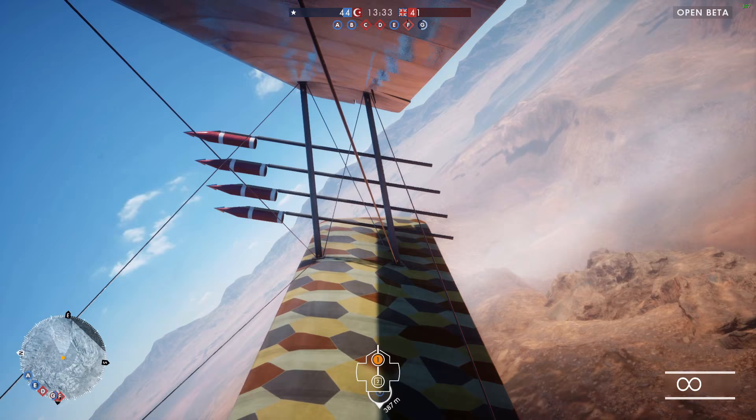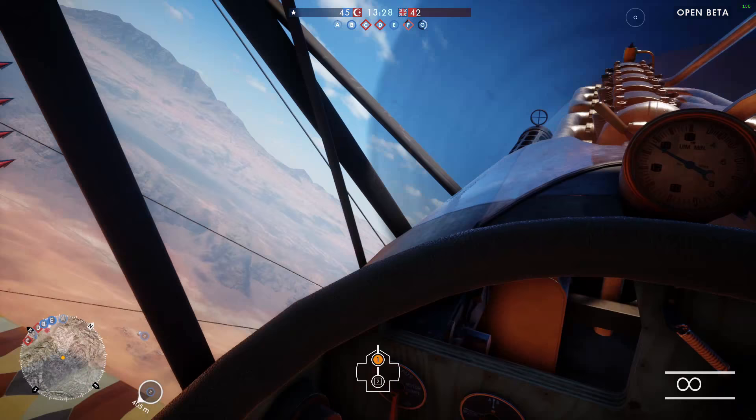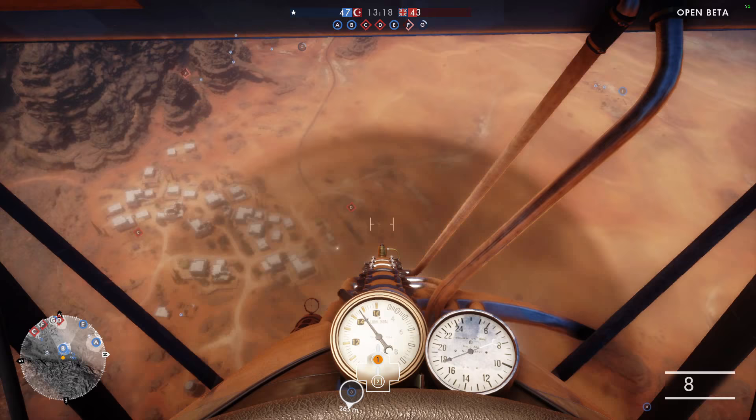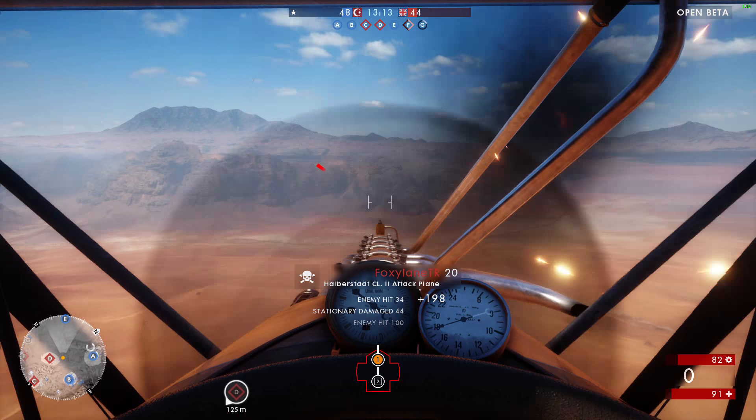Seems impossible to land the planes — maybe they're not desert planes, I don't know. Every time I've tried to land a plane it's just exploded a few seconds afterwards. I don't know if you saw the rockets on the wings — it's like a firework display this plane's got. This is the bomber kill loadout. There's also one that's got a tank cannon attached to the plane.